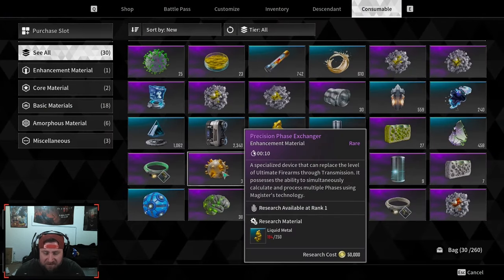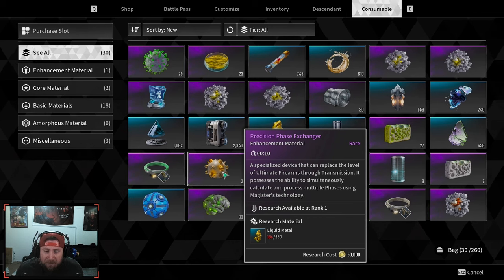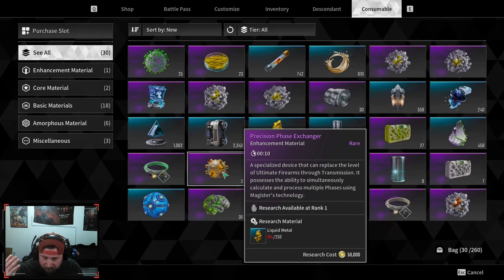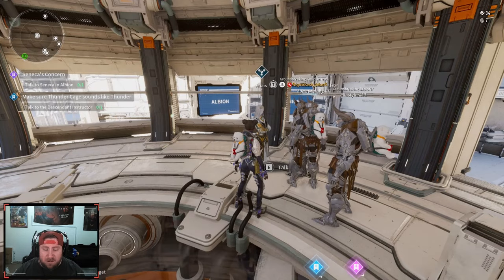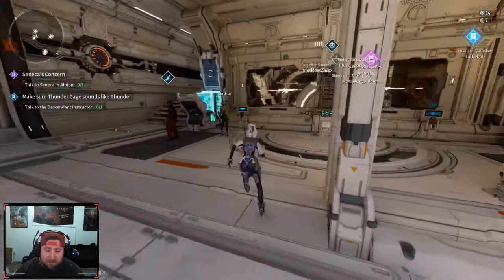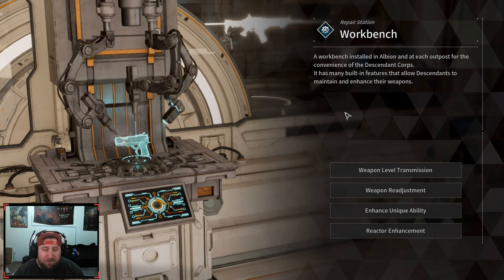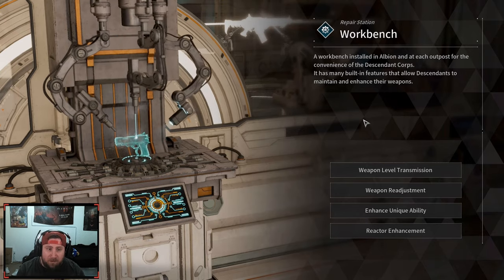The one that you want is the Precision Phase Exchanger — a specialized device that replaces the level of the ultimate firearms through transmission. It possesses the ability to simultaneously calculate and process multiple phases using Maesters technology. You can craft these here, it takes about 10 minutes, or if you're further in the game you can actually just build it yourself. You may need the points to craft one — that may be the reason why it doesn't show up — but after you have one, come over to the workbench.